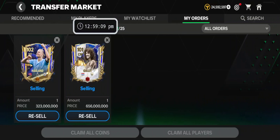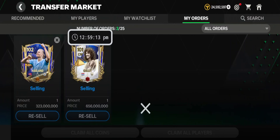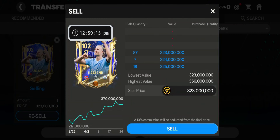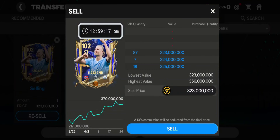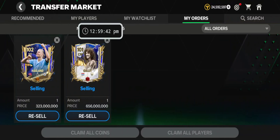To make it easy to list your player at the exact time, you want to download and use a floating clock like I have here. Just as the clock is about to hit the price refresh time, hit sell and get rid of them.